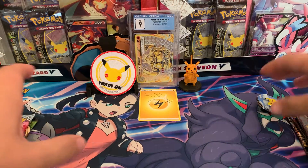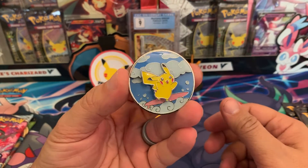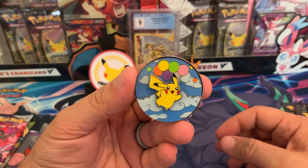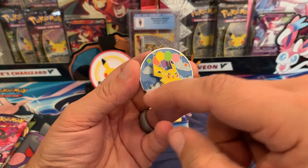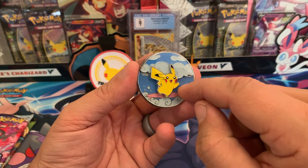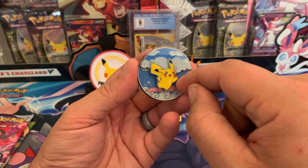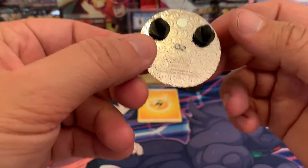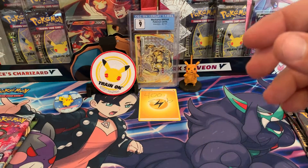Here we go — this pin is so cool! You've got a surfing Pikachu, and then you turn it and it becomes the flying Pikachu. I'm sure you've all seen this already but it's so sick, and it's magnetic. At least the top is magnetic — you swoop it around and it just kind of clicks in place. It catches and clicks — such a cool pin. There's the magnet on the back.